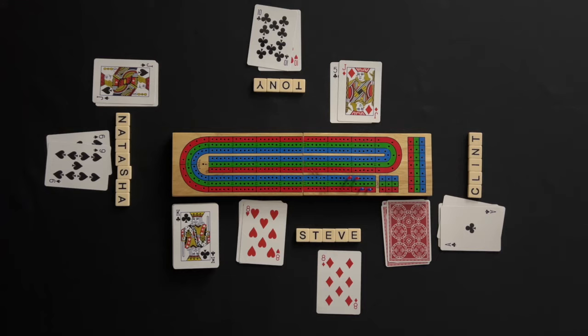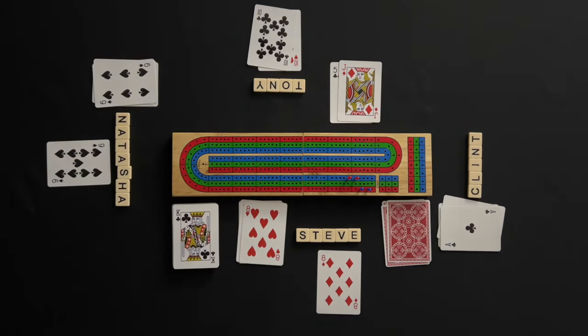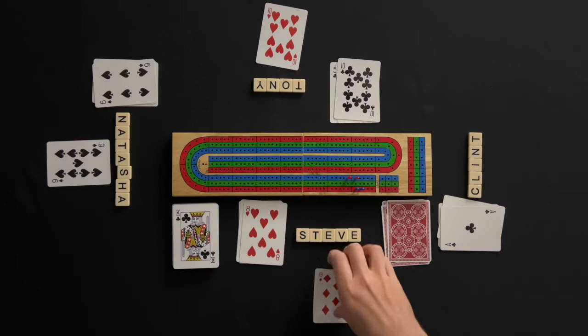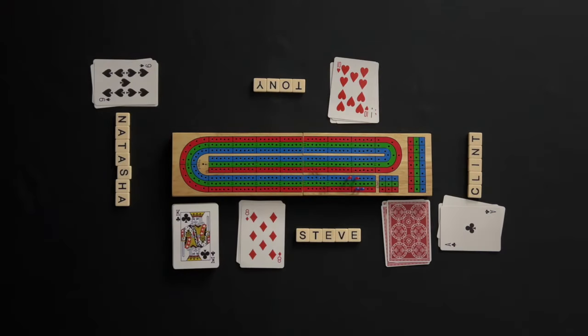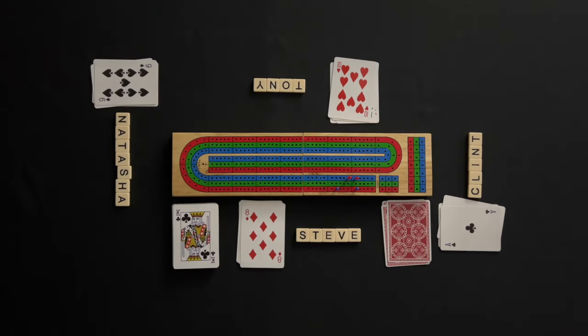Steve starts the new count with an eight and announces eight. Natasha plays a six and announces 14. Tony plays a 10 and announces 24. Clint has no more cards and is out for the rest of the pegging phase. Steve and Natasha announce go, and Tony takes one point for the go. Steve starts another count with an eight and announces eight. Natasha plays her nine and announces 17. Tony plays the last card, a 10, and announces 27. Tony scores four points for his team — three points for the run of eight, nine, and ten played, and one point for playing the last card.